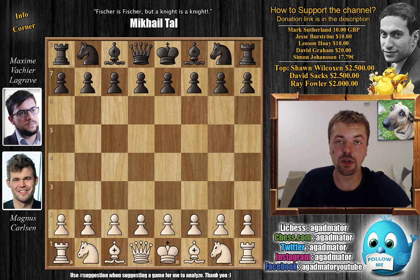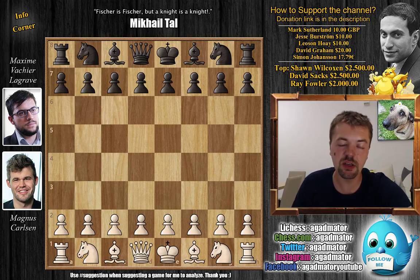Hello everyone and welcome to day three of the St. Louis Rapid and Blitz tournament. This is still the rapid section, the third day of it, and it's Magnus Carlsen with the white pieces against Maxime Vachier-Lagrave.